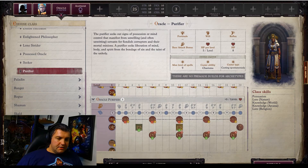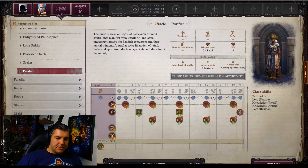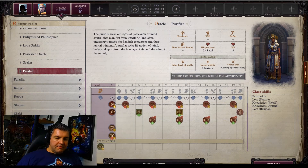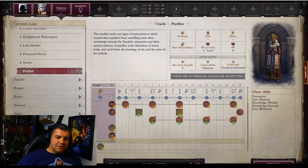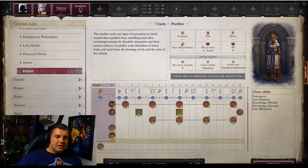Looking at the features, they changed how things are displayed. If nothing has changed, it'll appear normally; if something has a question mark it's uncertain; and if there's an X it means that feature has been removed. Previously the slot would just be empty, but now it reminds you what you're sacrificing compared to the base Oracle, and pluses indicate things that are added.